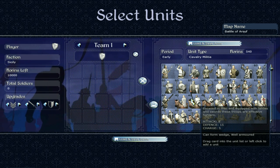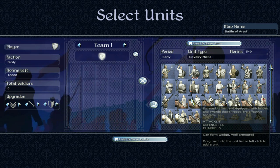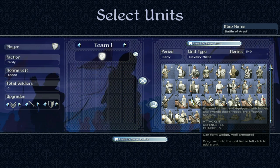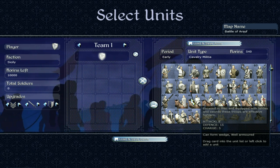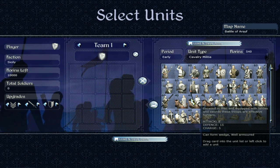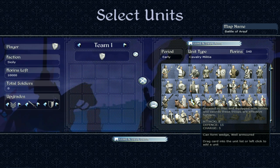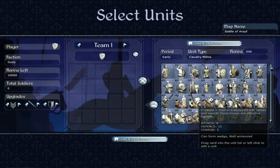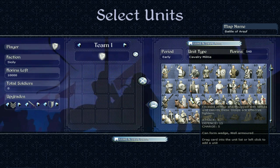Then we move on to cavalry militia. These guys have better defense because, as the game says, they are encased in mail. That extra armor and their well-armoured trait makes them much more defensible — they're going to be less vulnerable to missiles. So basically pretty similar but with more defense because of the better armor — a more defensible version of the mounted sergeants, which is pretty cool. It's nice to have cavalry that isn't a liability on the battlefield.